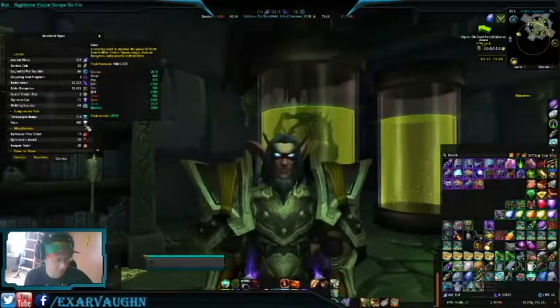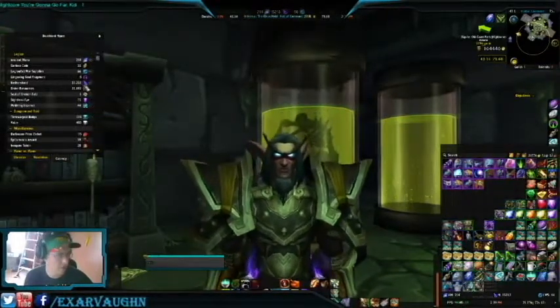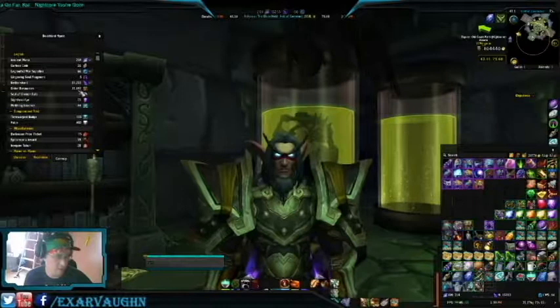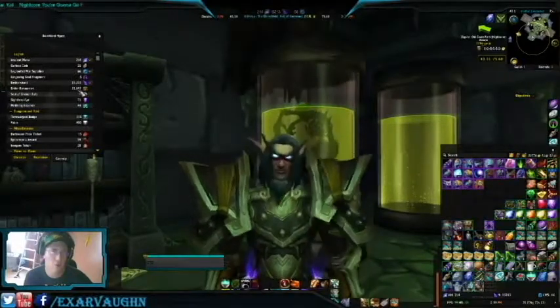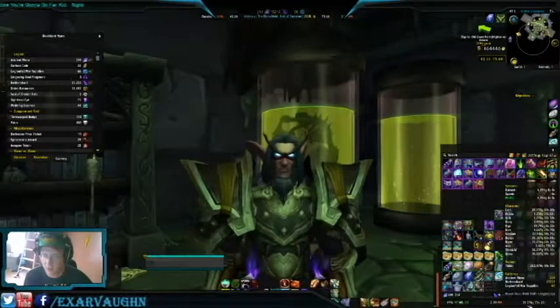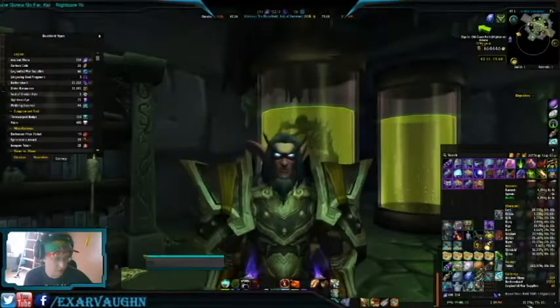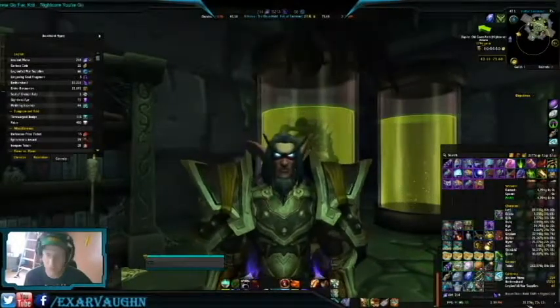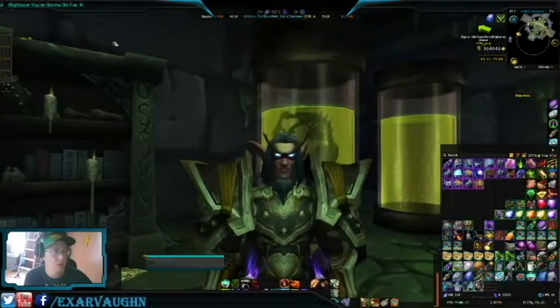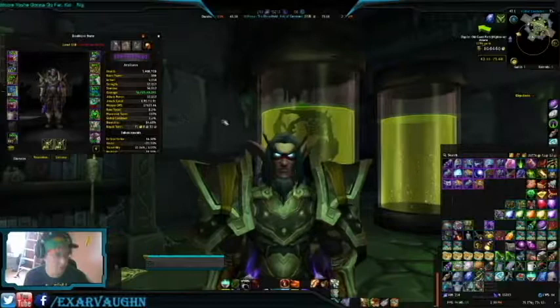Let's see — we went from 10,842 up to 21, so that's about a 10,000 Order Hall Resource boost. And then we're up to 25,000 gold, so that's over 4,000 in gold. Let's see what we get here in terms of gear.